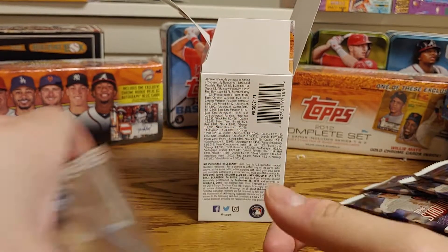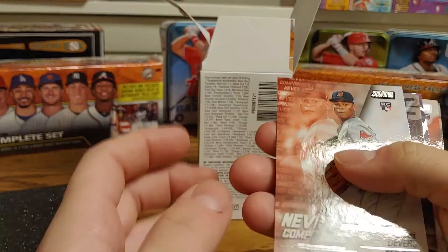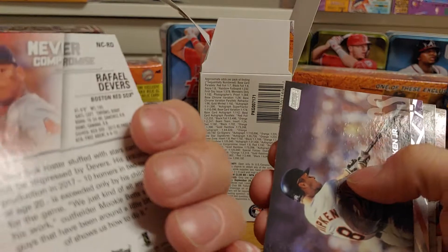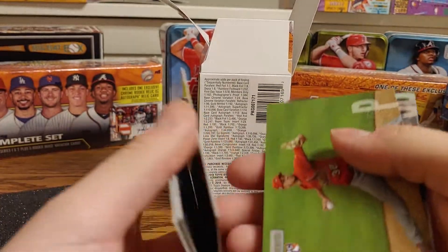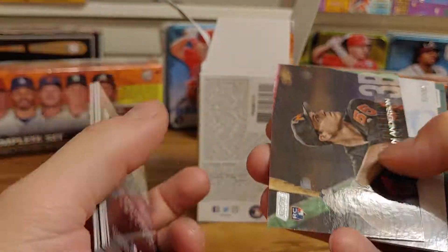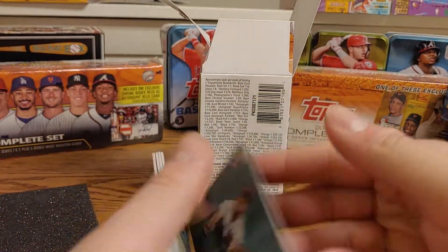All right, well, hopefully you enjoyed the video. Ended up getting a couple decent rookies — the Rafael Devers with the Never Compromise, a Beam Team card of Paul Goldschmidt, Shohei Ohtani which is pretty awesome, Jack Flaherty, Brian Anderson, Ichiro, and a Harrison Bader.